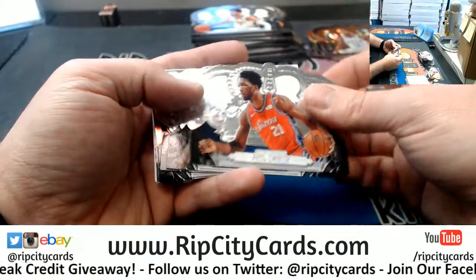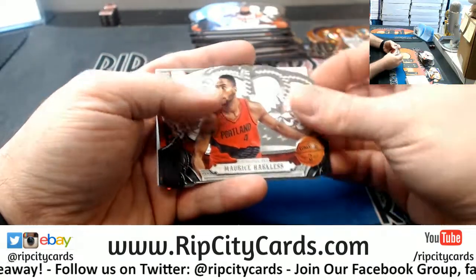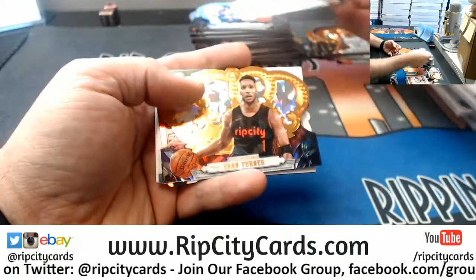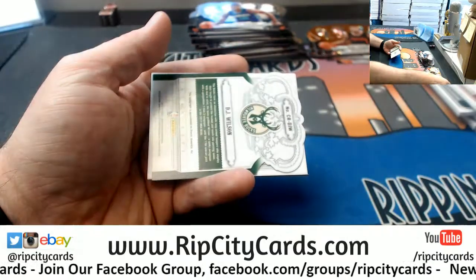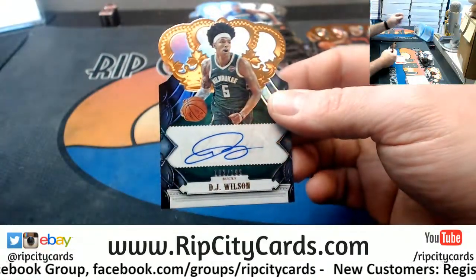Jamal Murray, a Bede, a Carroll, a Chandler, a Harkless, a Randolph, a Rubio, a Howard, an Evan Turner /75, a Durant. A DJ Wilson autograph /199 for the Bucks.